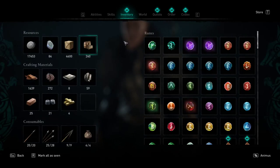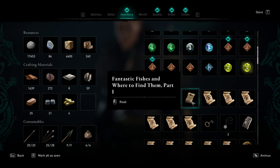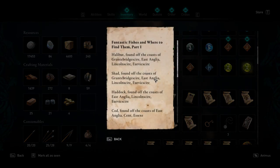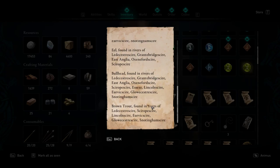Go to your inventory, go to these pages right over here. What these pages pretty much tell you is where to find every fish in the game — very simple. It tells you the location, either off the coast or in the seas, and literally every fish in the game.